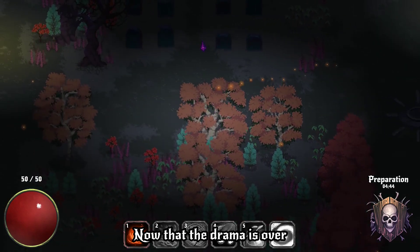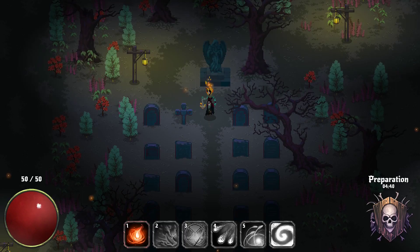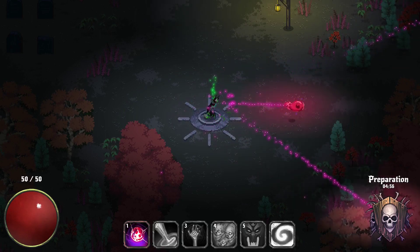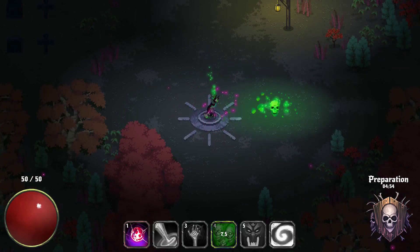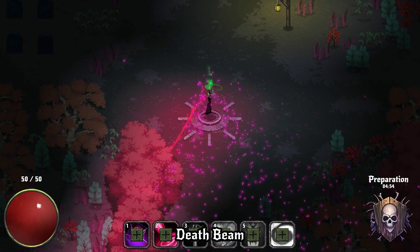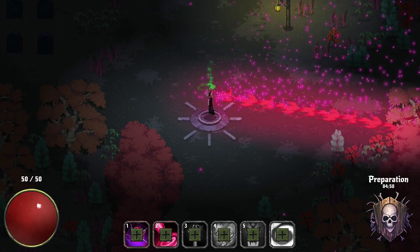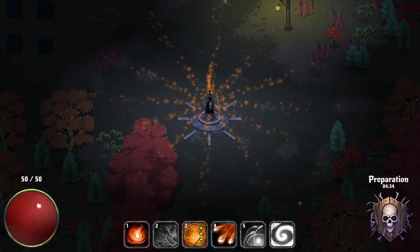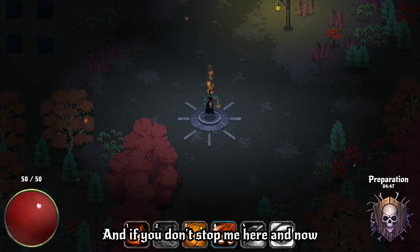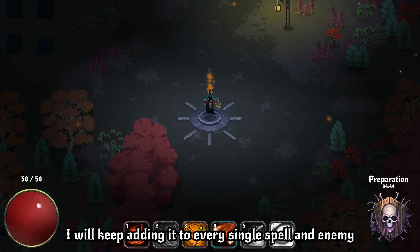Now that the drama is over, you may have noticed new particle effects coming out of our main character. Let me explain what else I have done. I added this new glowing particle effect and started overusing it — I mean it, I'm using it for literally everything: the basic projectiles, fire, dust, and more. They appear randomly in the world too. If you don't stop me here and now, I will keep adding it to every single spell and enemy.